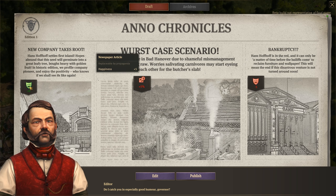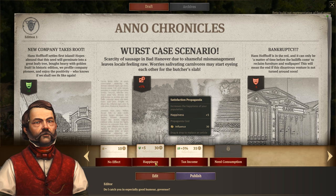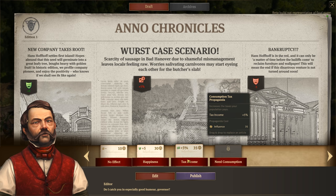Currently we've got 'New company takes root' giving plus five happiness. So let's edit it. We have to spend influence to do this - distraction propaganda so it won't have a negative effect.